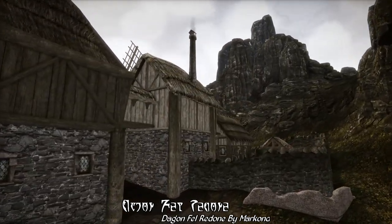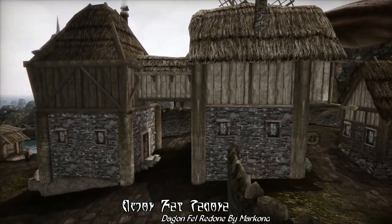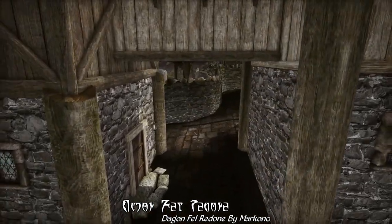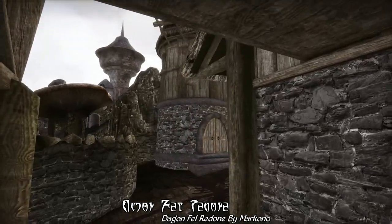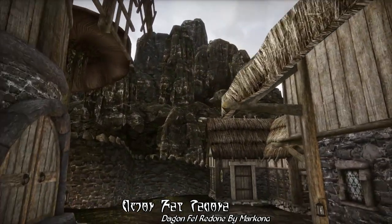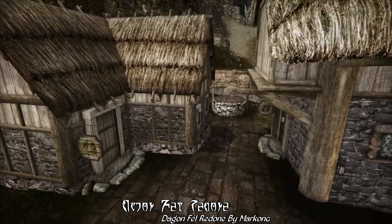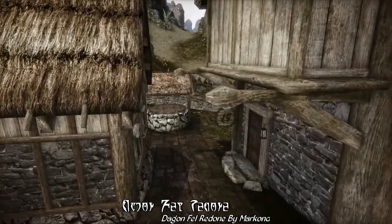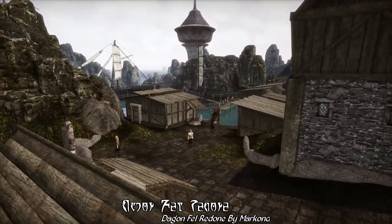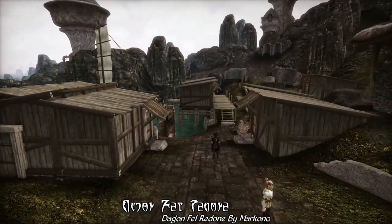The idea of replacing the architecture of Dagenfell with more Nordic variants has long been a staple of Dagenfell overhauls. But where Dagenfell Redone has done things differently is that it takes Nordic architecture from Tamriel Data — specifically, Skyrim: Home of the Nords — and it replaces all the buildings and docks in Dagenfell with these newer Skyrim assets. The result is a complete and utter transformation of Dagenfell, giving the city a rather distinct and unique look, different from other settlements in Morrowind. Dagenfell will now look like a little slice of Skyrim transported into the Isles of Morrowind, with buildings that invoke a colder climate.